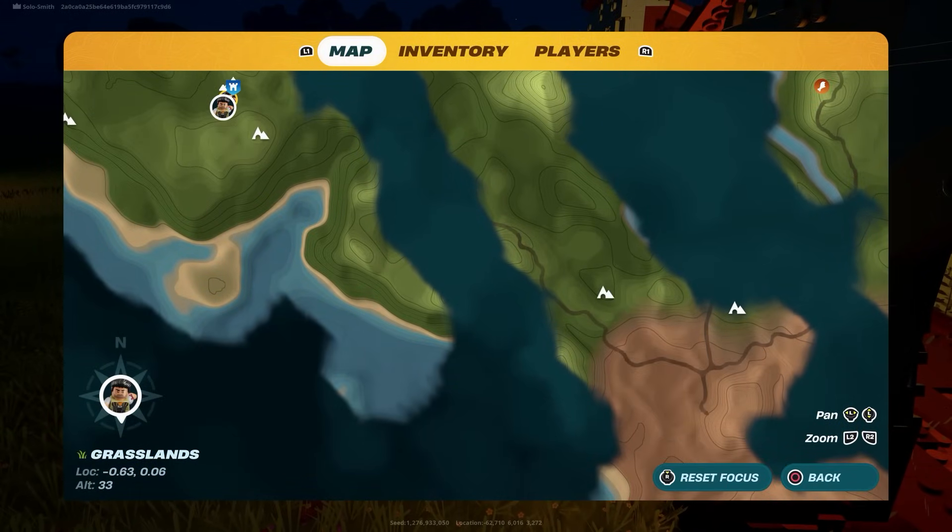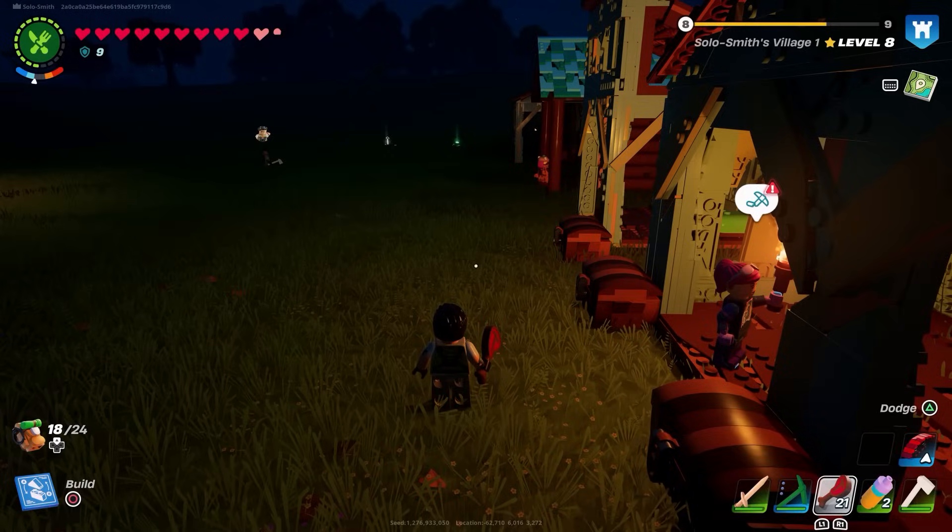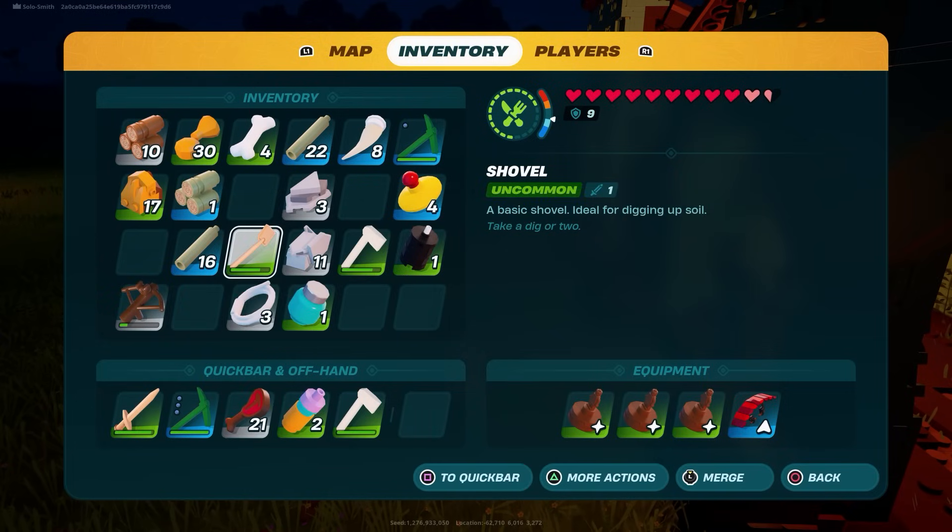What you have to do is progress through until you find the desert biome, which is the gray or dark brownie color down to the southeast. That's the dry valley biome.